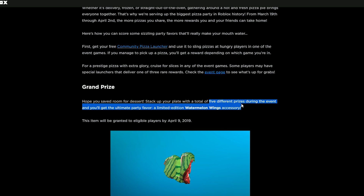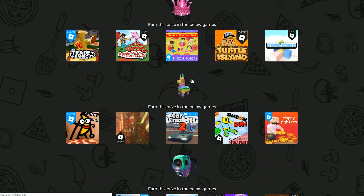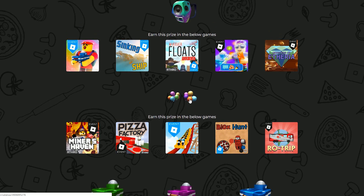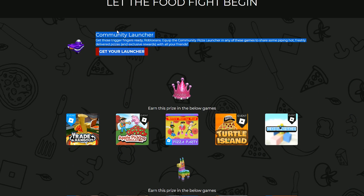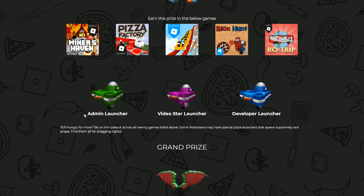If you scroll down, the grand prize is: if you get five different prizes during the event, you get this watermelon wings accessory. So you can see four hats in total that they're giving out for free in these games. I'm not sure if the community launcher counts as a fifth, but from what I'm being told by a lot of people, the community launcher doesn't give a unique hat — it gives you one of these four hats.